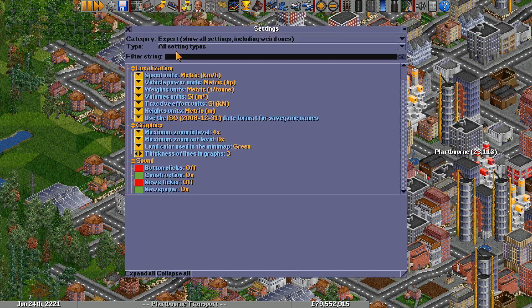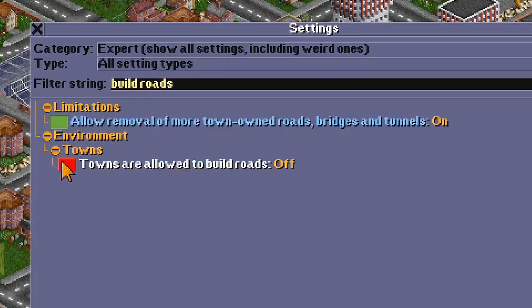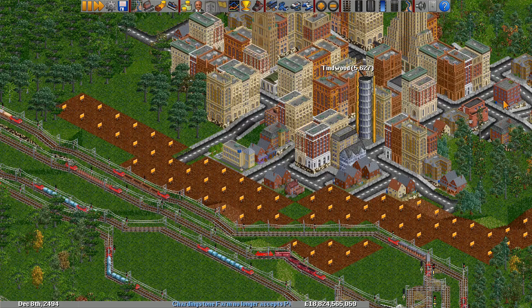Personally, I disable the "towns are allowed to build roads" option in the settings so I can make sure there are no dead ends, and also to prevent towns I don't want to grow from spreading across the map like cancer.